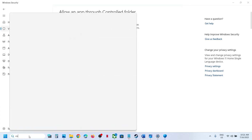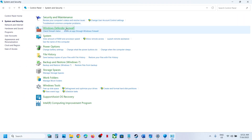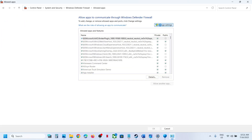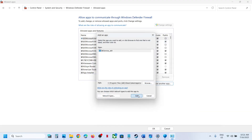Now type Control Panel in the Windows search box and open it. Click on System and Security, then Windows Defender Firewall. Click on Allow an App or Feature Through Windows Defender Firewall. Click on Change Settings, then Allow Another App, click Browse, and go to the game installation folder. Open the BattleEye folder, select the service file, click Open, and then click Add.